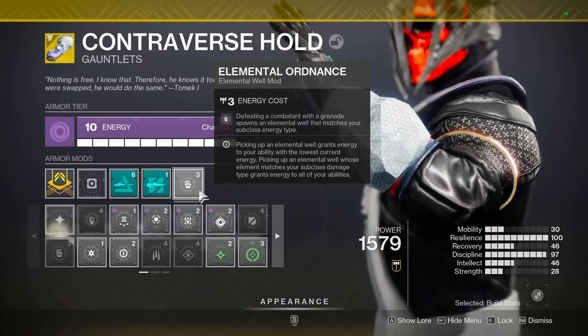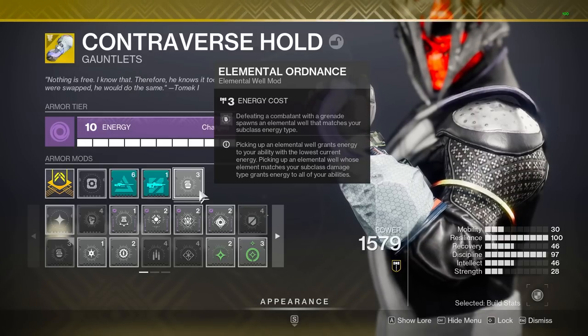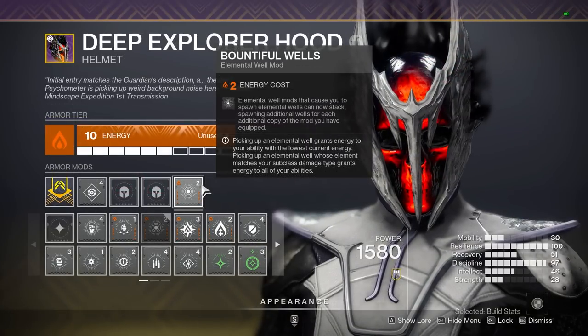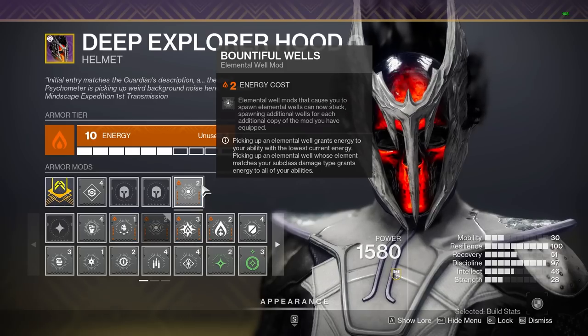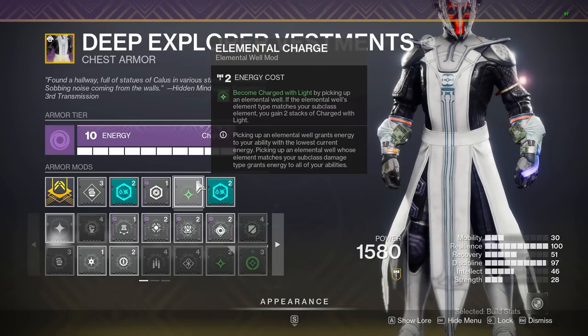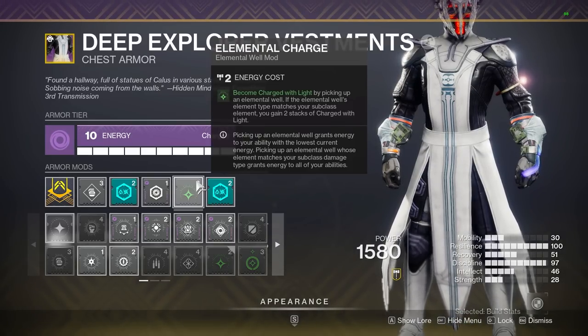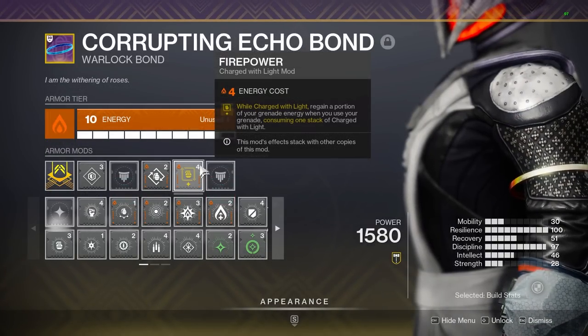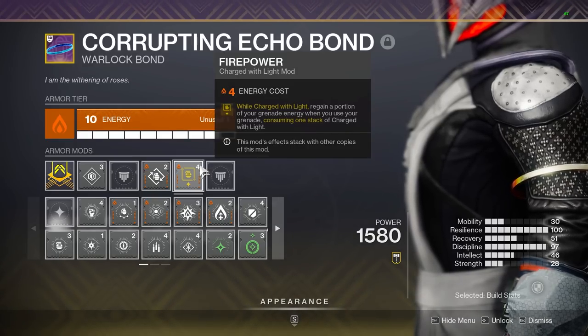The mod setup also returns the rest of the grenade energy we need. First, Elemental Ordinance spawns Elemental Wells matching our subclass type whenever we get a grenade kill — so Void Wells for us. Bountiful Wells then doubles the amount of wells we spawn at base, giving double the energy on pickup. We're also running Elemental Charge, which gives us a stack of Charge with Light for any Elemental Well we pick up, with two charges for wells matching our subclass. We need these stacks because we're running two copies of Firepower — each gives 15% grenade energy back when we throw, so 30% back instantly — consuming one stack of Charge with Light per grenade thrown.